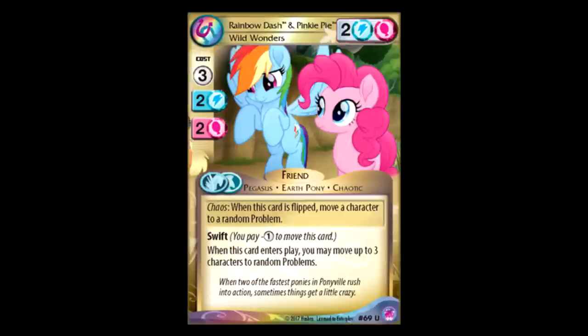Rainbow Dash and Pinkie Pie: three for two, blue-pink. Chaotic — when this is flipped, move a character to a random problem. Swift. When this card enters play, you may move up to three characters to random problems. I'm not a fan — I feel like it's not that efficient. I'm just gonna leave it at that. If you like it that's great, but I feel like it's pretty weak.